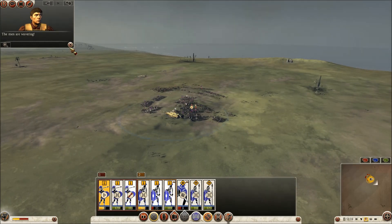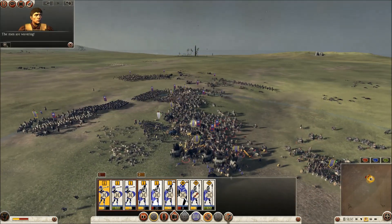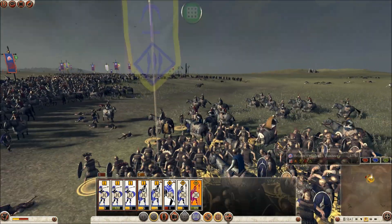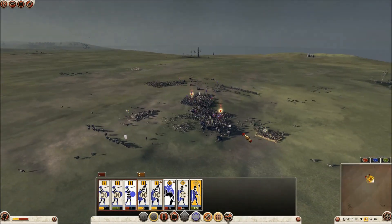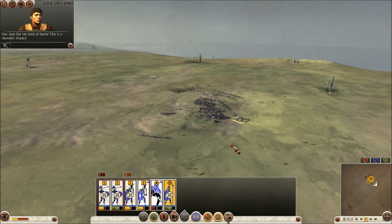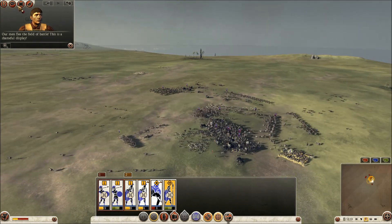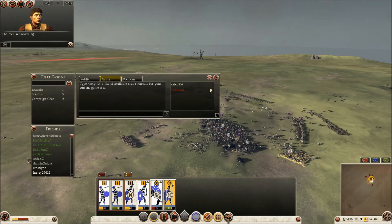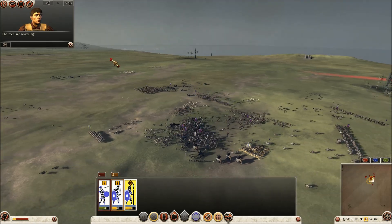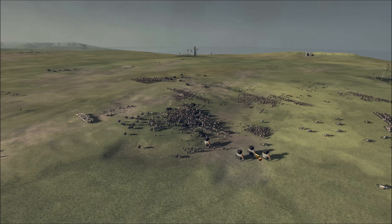My spearmen are taking down a few of his cavalry, but it's just not quite enough. There goes one of my units, and the rest will follow shortly. This battle did not go very well for me. I'm just wishing him a good game because I know it's over — his cavalry is running havoc through all my troops — and there goes my last unit. The battle is over. He did agree to rematch me though, which was nice.